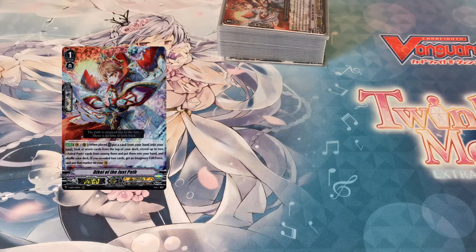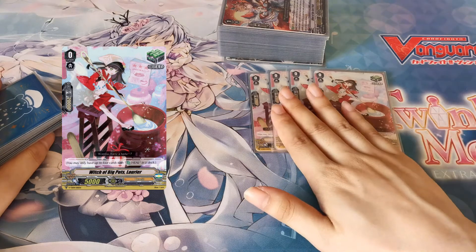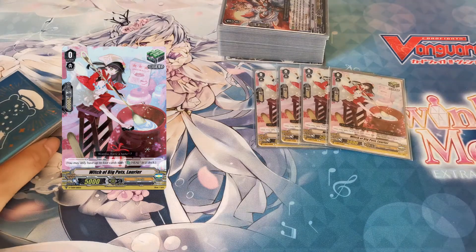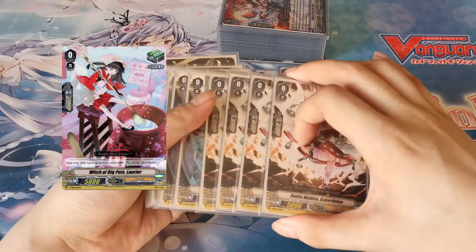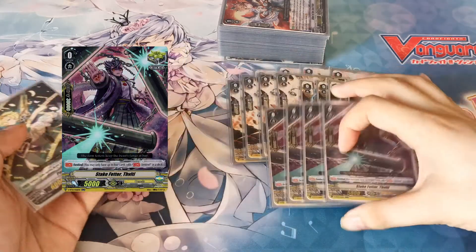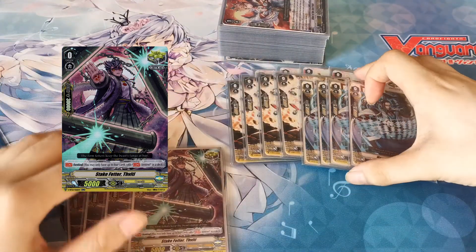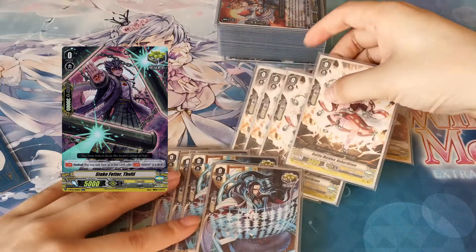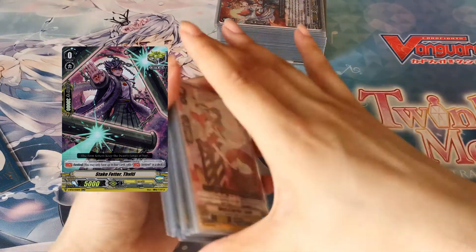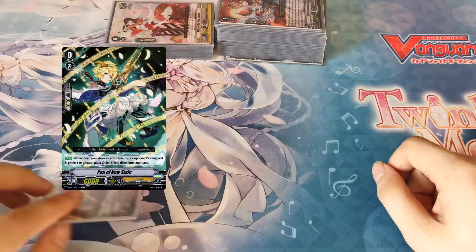Into grade zeros, we have four Witch of Big Pots Laurier. Still playing heals because having the ability to heal and recover from being rushed early is really nice. Plus if you draw these they're just 20k shields, which isn't too bad. Different from last time, we have eight regular crits and four crit sentinels. I decided to go with 12 crits since I realized I can't afford to stall out games too much anymore. Plus if I hit them early along with my Force 2, it just pushes them to 3 damage, making them guard every vanguard swing from then on. And of course we have our starter, Pan of New Style, which hasn't really changed too much.